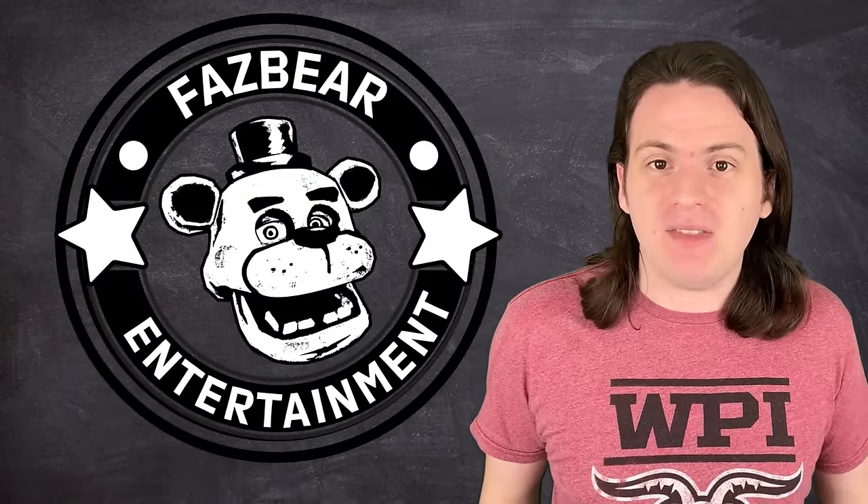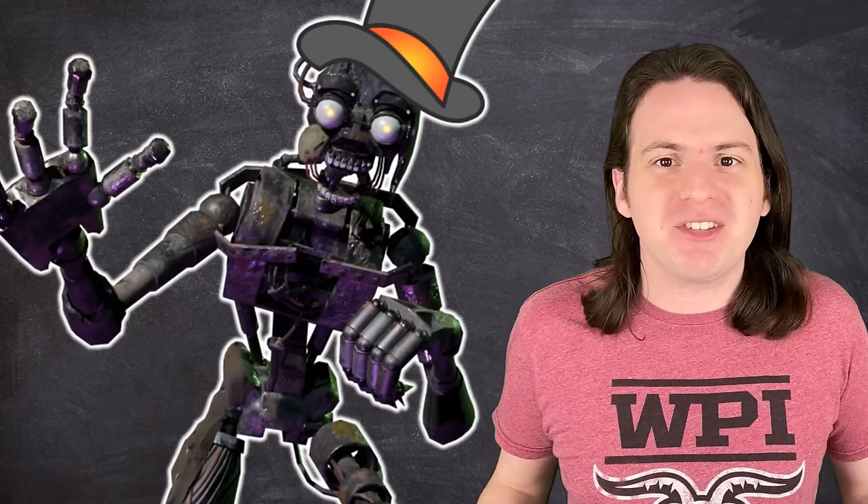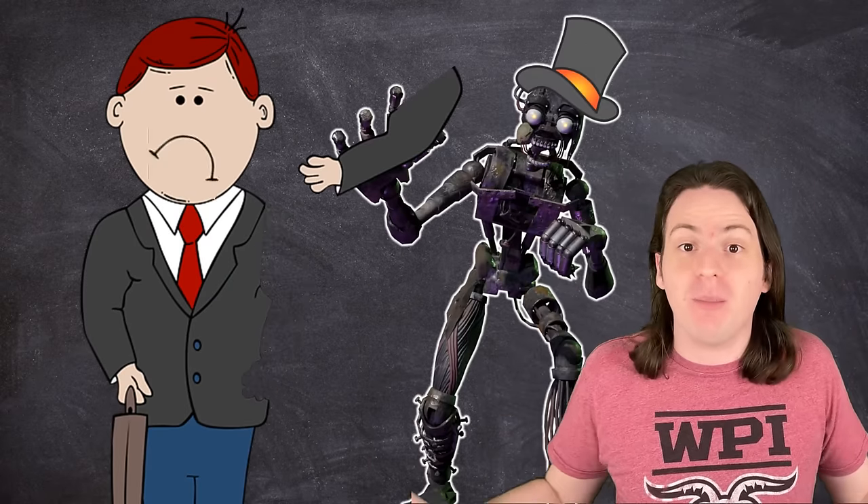Eventually, Fazbear gets its hands on this tech and makes their own Mimic to do manual labor. Being the completely incompetent entity they are when it comes to new technology, they somehow make the robot that murders people for fun even worse. They want it to salvage electronics and parts from old animatronics, so they tell it to search for humanoid objects and pull off the arms, legs, and heads. But the Mimic is like, 'Well that dude over there looks pretty humanoid to me,' and then it goes and starts dismembering people. Just another example of how if literally any person from Fazbear put a single thought into any decision they ever made, this whole story could have been avoided.